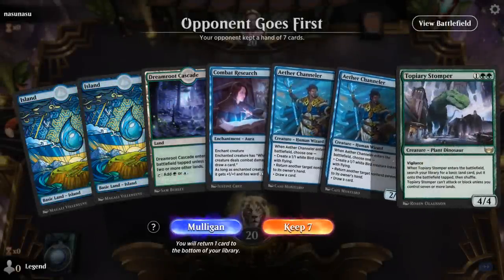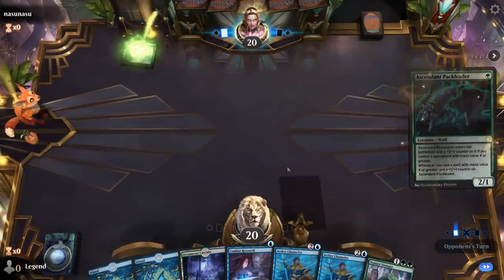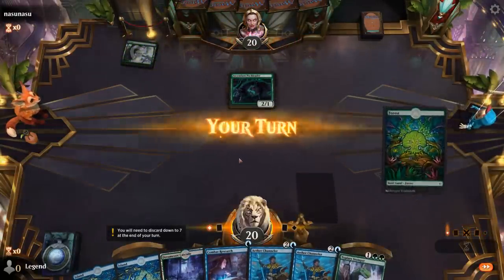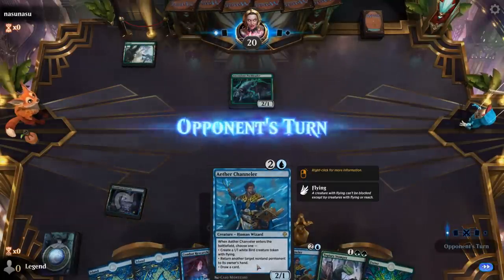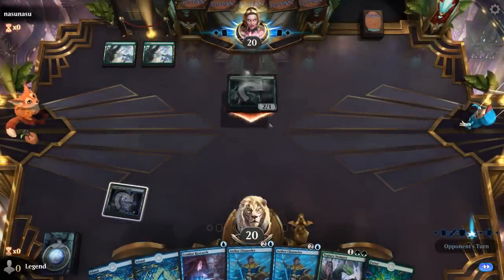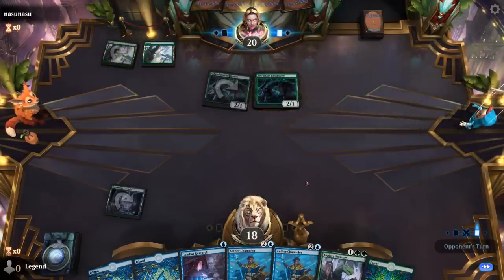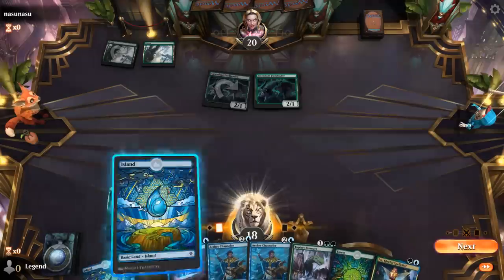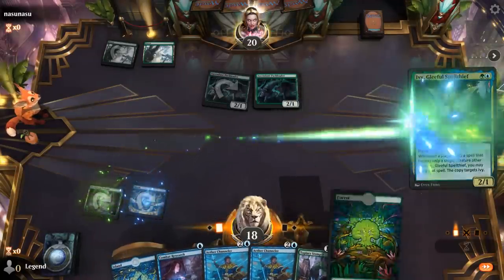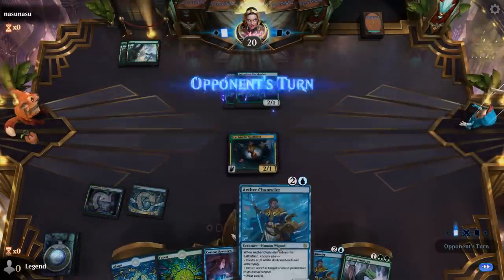We're on the draw — hand seems fine. Missing Ivy or Duplomancy; Ivy especially would be nice with a Combat Research. Channeler could make a bird. We're up against green aggro with turn one Pack Leader, turn two Pack Leader. There's Ivy, right on cue. Let's play Channeler and make a bird.